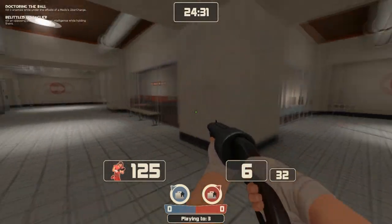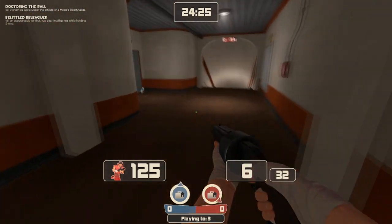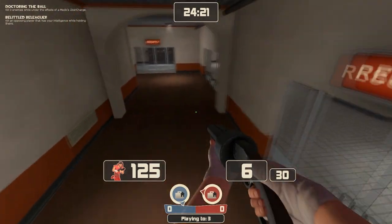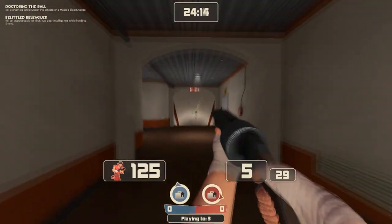Turbine is actually pretty simple in terms of vocabulary. This area right here — spawn — extends from right here all the way to the very edge of your flag room. This whole area is spawn.